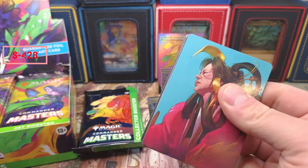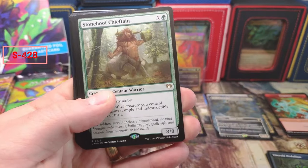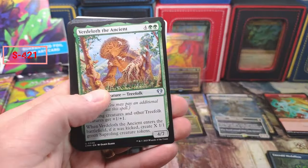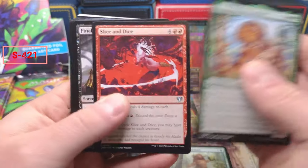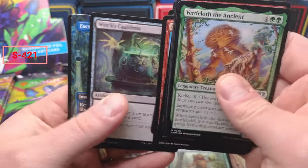That first pack we at least had 60 in value, so that's kind of what we need to break even. I'd definitely like to see a little more than that. Snakeskin Veil — oh nice, Flawless Maneuver, a couple bucks on that one. Final Parting, Blood Witch's Cauldron okay. Fact or Fiction.